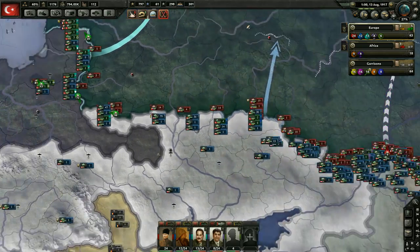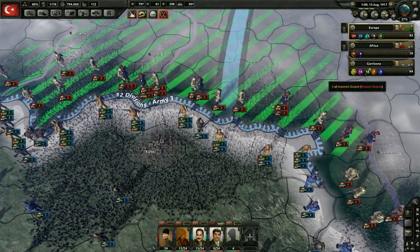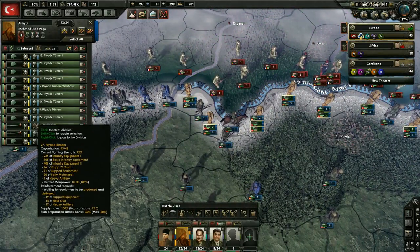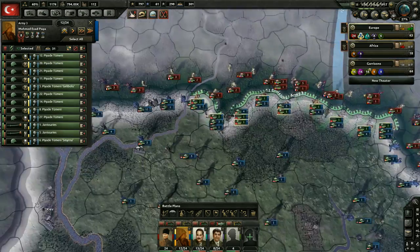Let's grab a new national focus. We don't need military youth just yet, so we're going to keep focusing down here. It's 1918 — I think we should go ahead and get the infrastructure effort to make sure we can get that extra research slot as soon as possible. The planning bonus is not quite where I want it for all of these divisions.